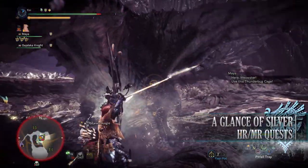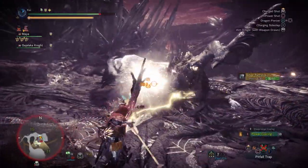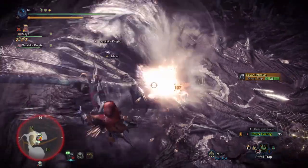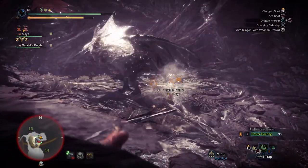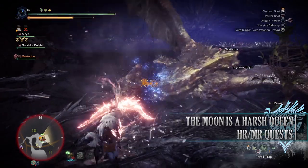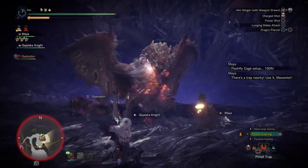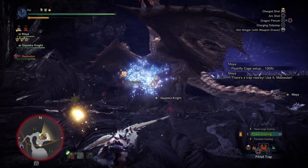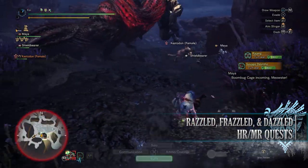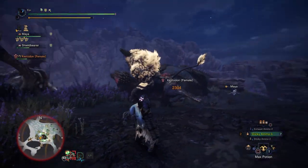Next is Glancer Silver, a 6-star Master Rank quest requiring Master Rank 70 or higher. This has players taking on a Silver Rathalos in the Elder's Recess, rewarding bonus Hunter Rank and Master Rank points. It's a way of accessing the Silver Rathalos without having to first level up the Coral Highlands region of the Guiding Lands. Next is The Moon is a Harsh Queen, a 6-star Master Rank quest requiring Master Rank 70 or higher, with nothing too special about rewards except bonus Hunter Rank and Master Rank points.